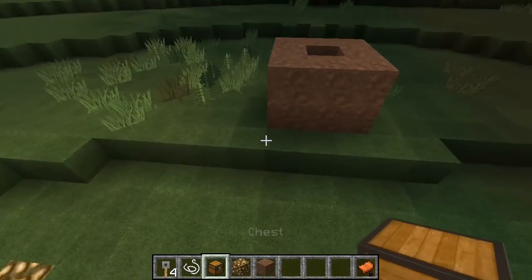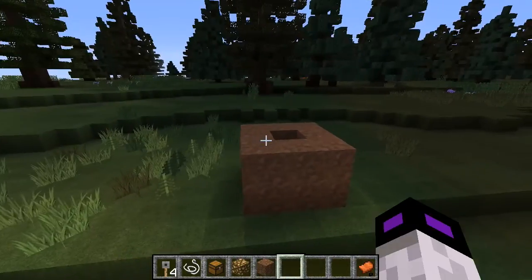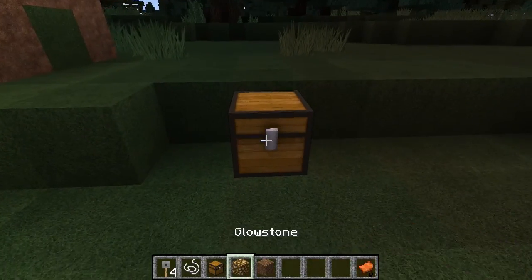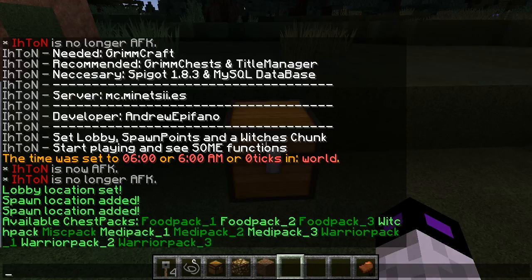Then you have to know that you have to add some chests with the plugin, as the player will not be able to break blocks, or at least not all of them — so this way they will get some items. Those are the current packs. They are the default ones. So we are going to use them: food pack 1, witch pack, mist pack, medipack, and warrior packs.